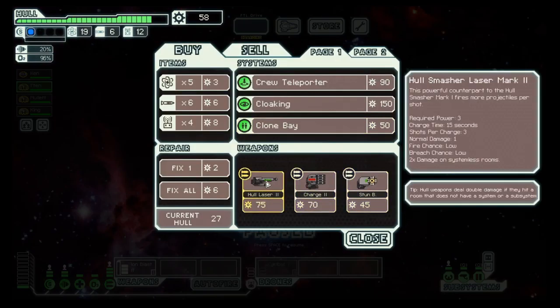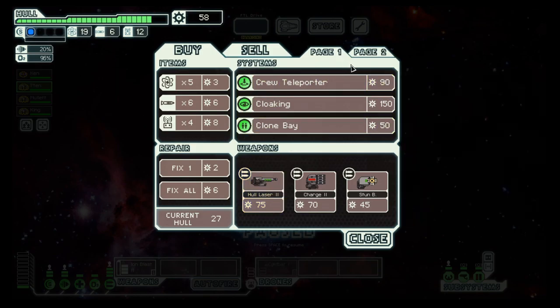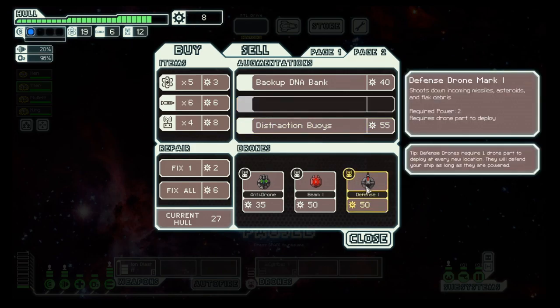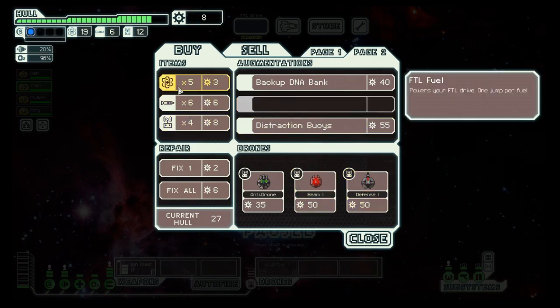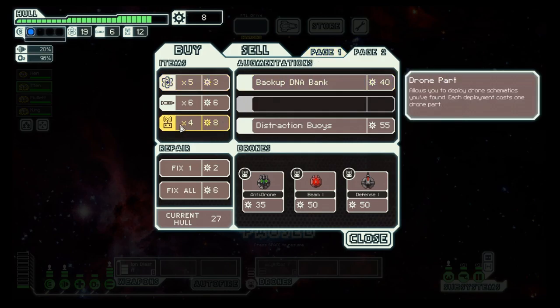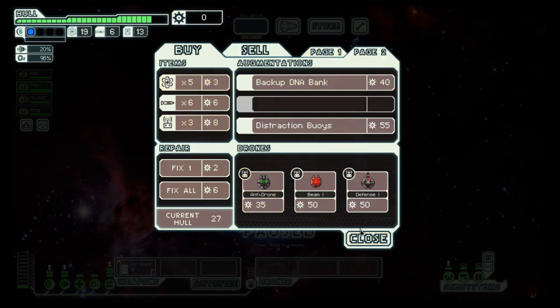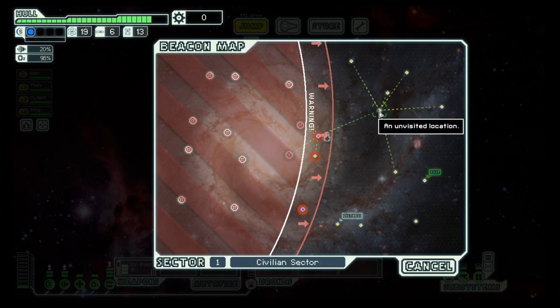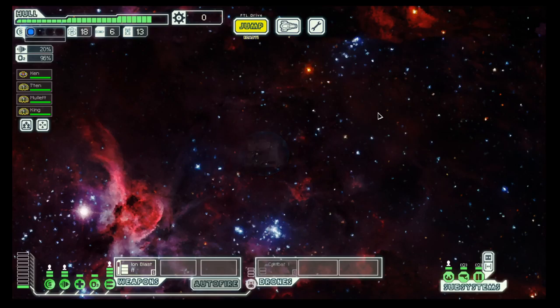Hall laser 2 requires 3 power — not something I like. Scrap recovery arm — that's good. Defense drone will also be good. Let's move on then.